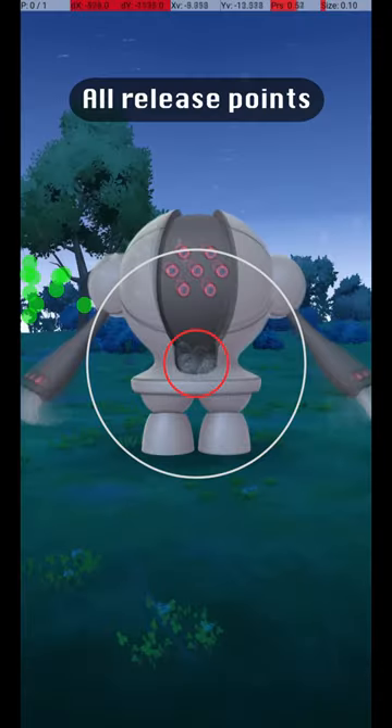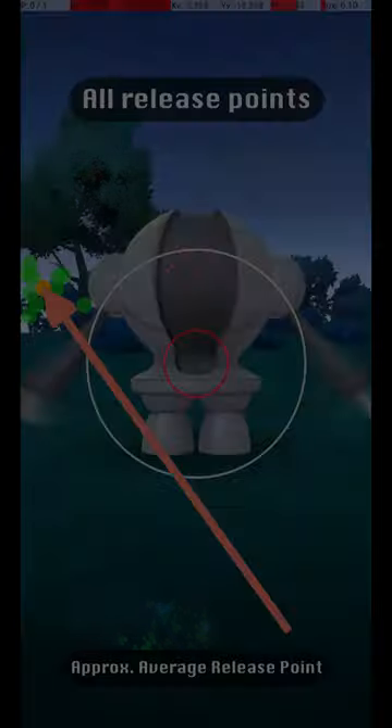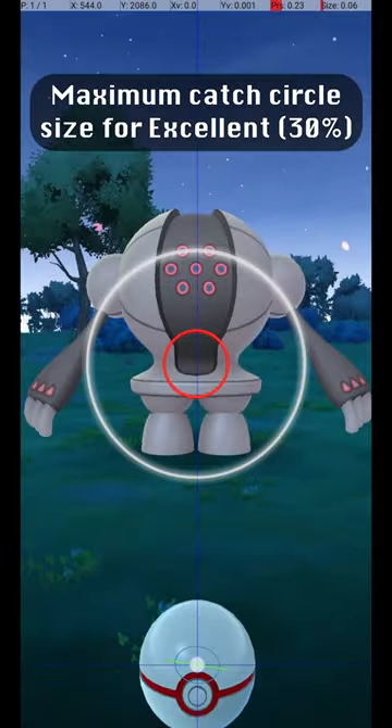Here are all my successful release points, along with an approximate average release point that should be targeted. This shows the maximum catch circle size for an excellent throw, where the catch circle is 30% of the diameter of the grey circle.